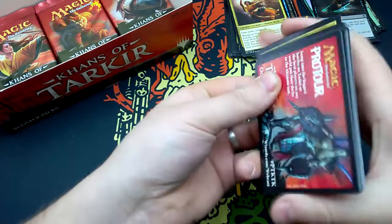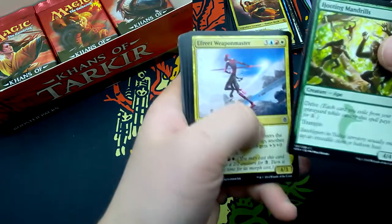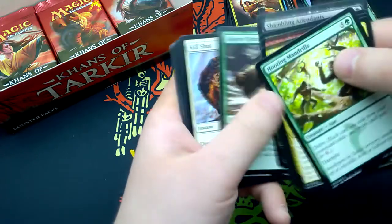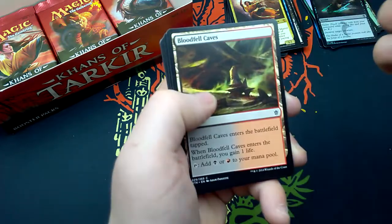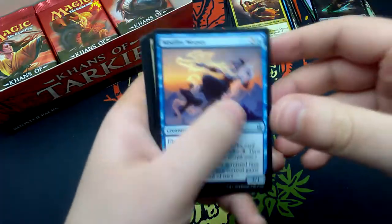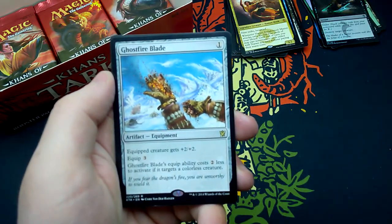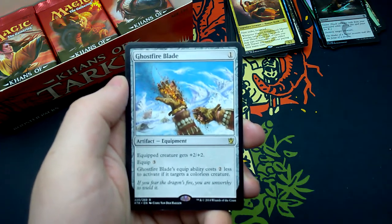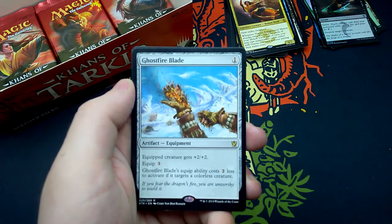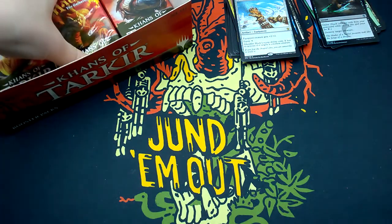So we've doubled up on mythics but I still want some more fetch lands. Twenty-sixth booster: Hooting Mandrills, Efreet Weaponmaster, Mardu Warshrieker, Awaken the Bear, Shambling Attendants, Alpine Grizzly, Killshot, Temur Banner, Bloodfell Caves, Firehoof Cavalry, Mistfire Weaver, Abzan Falconer, Abzan Charm. Rare is Ghostfire Blade — for one, artifact equipment: equipped creature gets +2/+2, equip costs three. Ghostfire Blade's equip ability costs two less to activate if it targets a colorless creature. And a Mountain. Nine packs remain — let's get them out of the box.